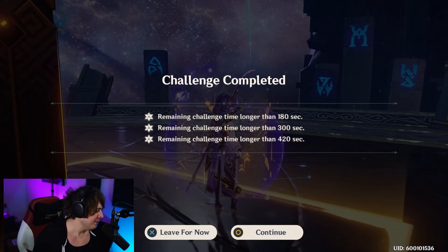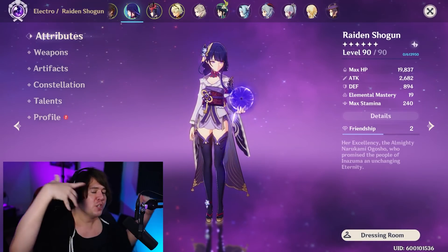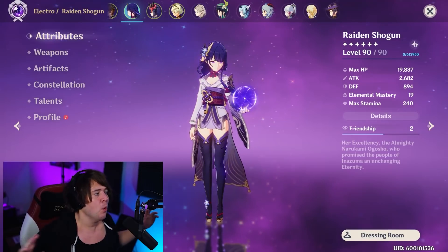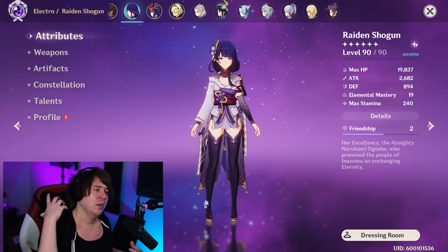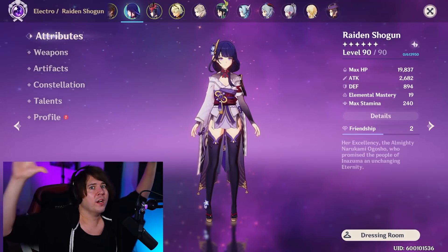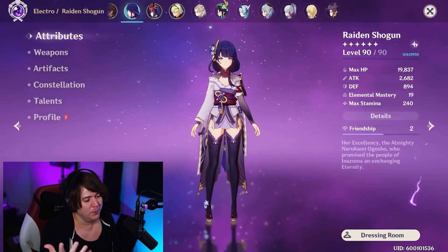If you guys want to go see the build guide, it'll be linked in the description. More Raiden Shogun stuff is coming out soon — C0 versus C4, unleveled versus leveled weapons, we're having that comparison video. So if you guys want to see that stuff, you know what to do: hit this video with a like, subscribe for more, and I'll see you guys in the next one. Take care!